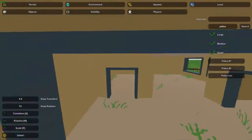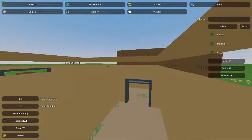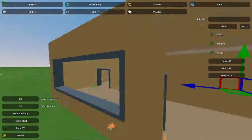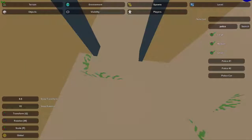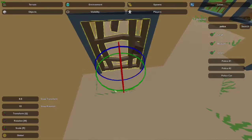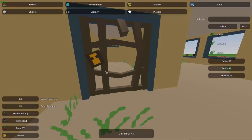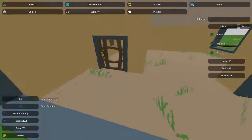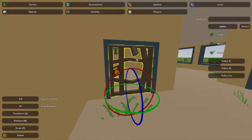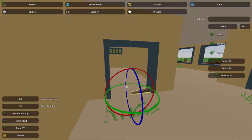It doesn't have to be used as a jail cell — it's just really classic that people use it as one, because it's got the jail-style bar windows and it's sort of a small little room in the back. If you didn't want to use it like a jail cell, you could put filing cabinets or an extra office back there. The first object you're going to want to use around this area is called jail door number one, and there are a couple of options you can do with this.